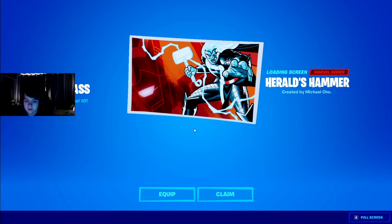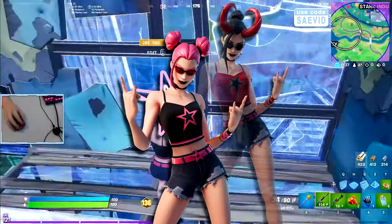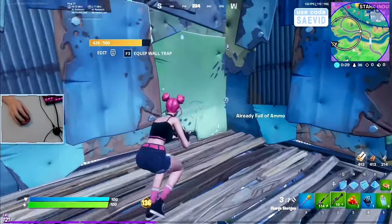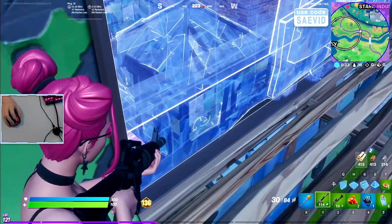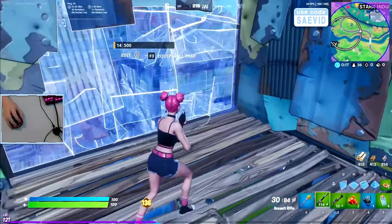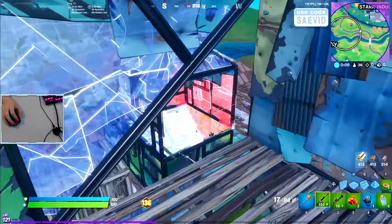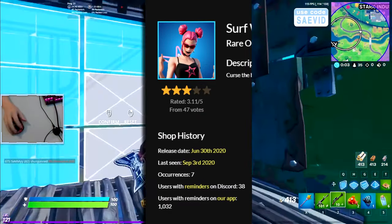She is a sweaty rare skin. Next up on the list is the Surf Witch, and in my opinion this skin is very, very sweaty and try-hard. All the pros have this skin in their locker, and any of the sweaty pickaxes will work fine on her. For a rating out of 10, most definitely a 3 — she's a little too punk-rockstar for me.